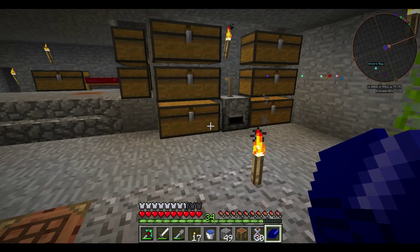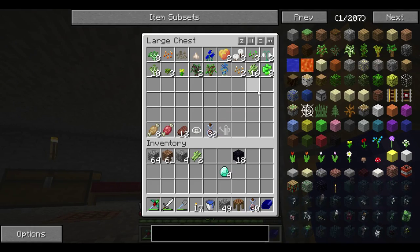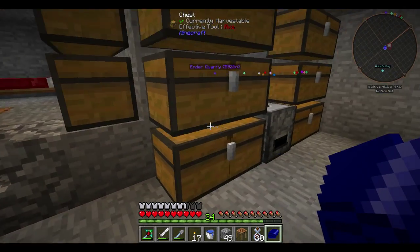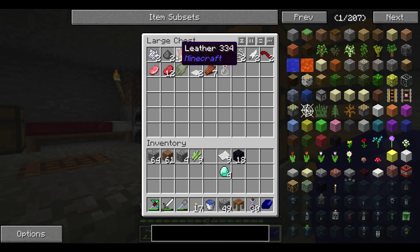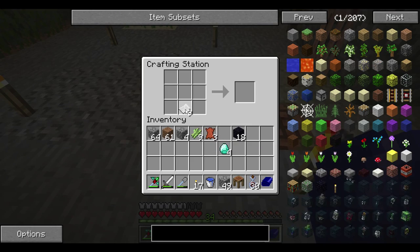First things first, let's go ahead and grab some more reeds. I have my plants and double the plants for your viewing pleasure. I'm going to create some paper - that's just 3 reeds across on the bottom. If you didn't know that, you should have been paying more attention and looking at Minecraft wikis. We are going to grab some leather from this chest. Let's create 3 books for the fun of it.